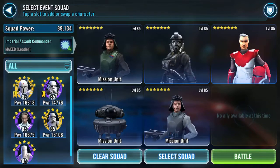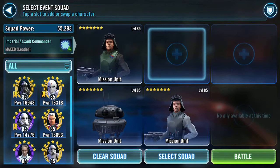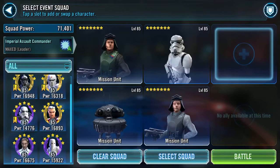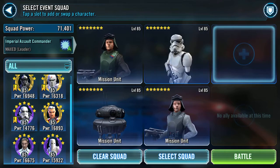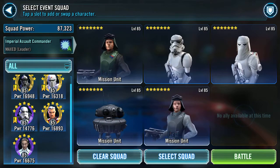I need to set a squad and these three are mandatory. I have two more Imperial Troopers that I can bring in, which are Storm Trooper and Snow Trooper.